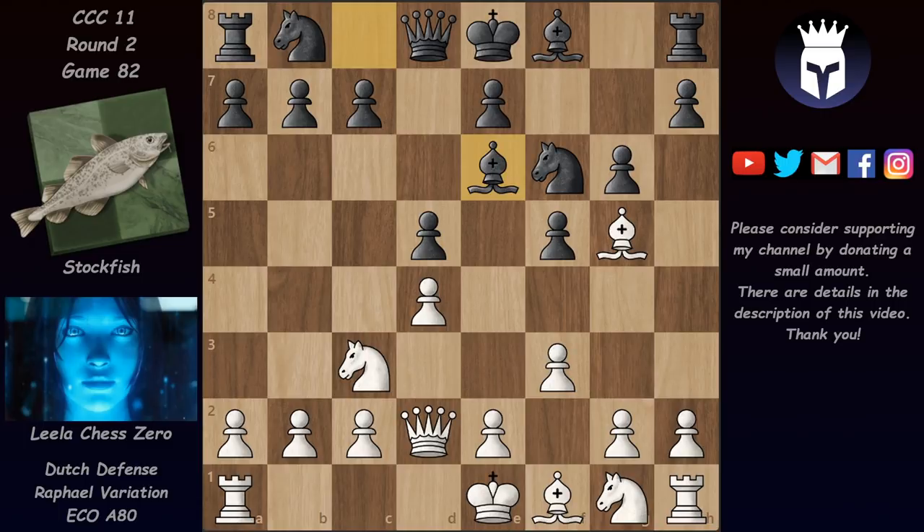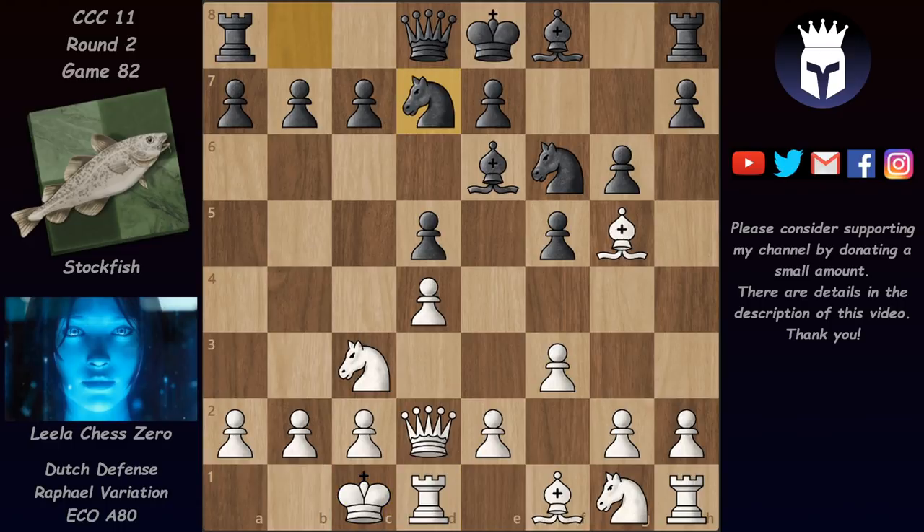Be6 played here by Stalkfish. This has been played before but only at around 2300 Elo level in 2017. So at GM level or above, Be6 is pretty much a novelty. We have now long castles and knight d7, and here Stalkfish didn't expect what Lila played at all.